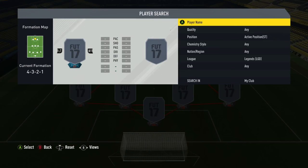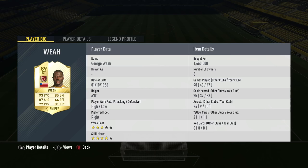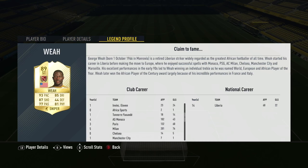What's going on guys? It's JT Judgment here and welcome back to the channel today for another FIFA 17 Legend review. We've got a big one today — one of the elite legends in Ultimate Team, the 89-rated Liberian striker, George Weyer.